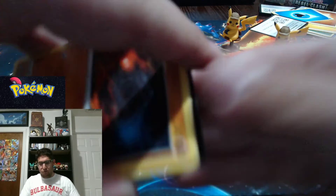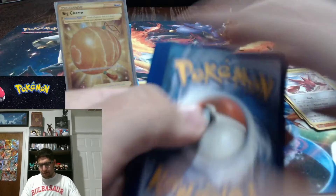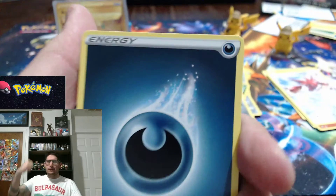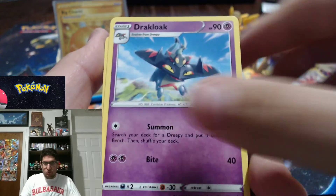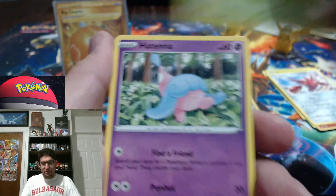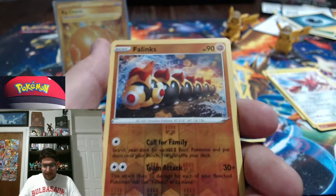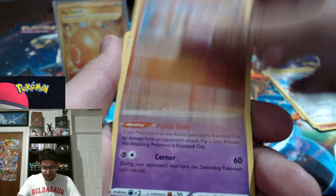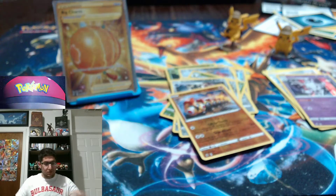Two packs left, guys — do we have one more pull in us? We're going to find out together. It's got to be darkness — got him with the darkness. Luxio, Dracovish, Bronzong, Rolycoly, Eevee, Hattrem — love that Magikarp. Meditite — reverse holo Boltund. And a holographic Cursola — very nice. I'll take a holo for sure.